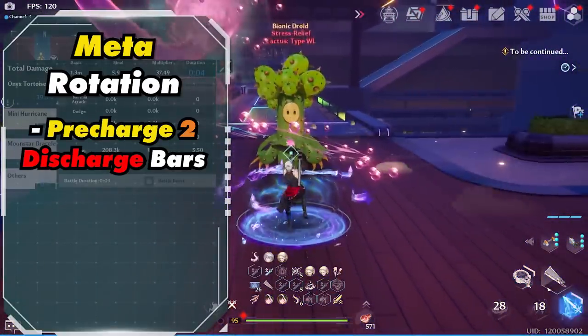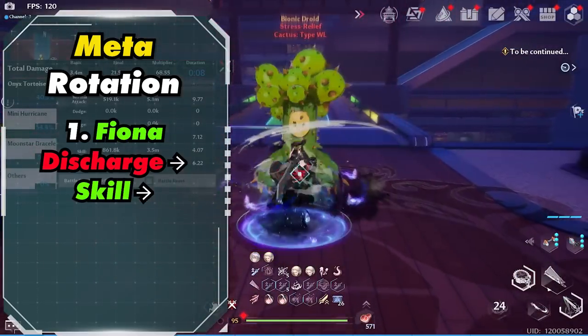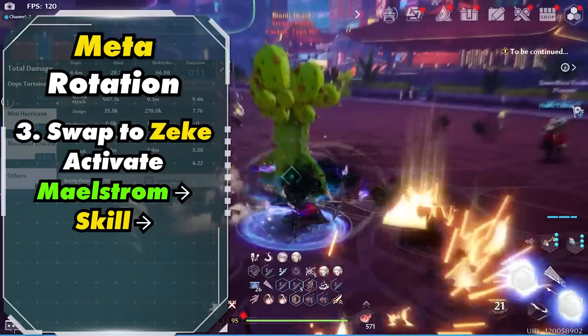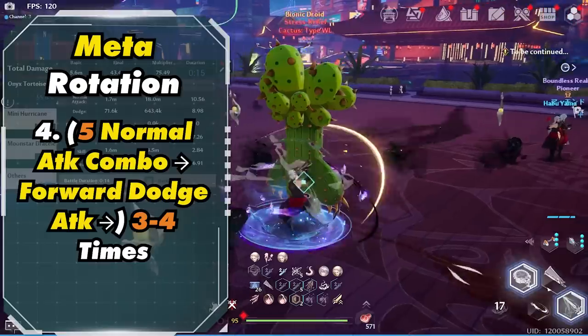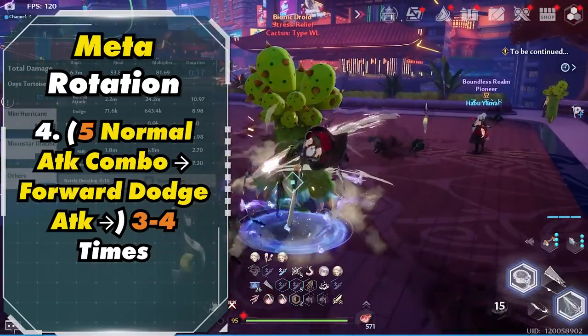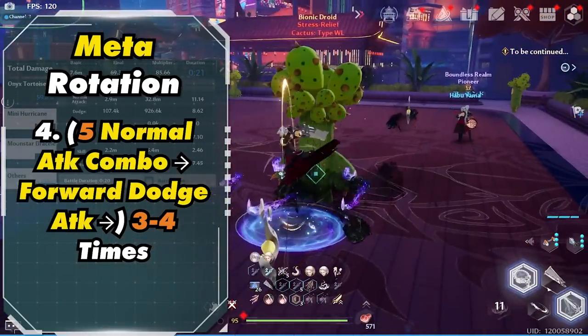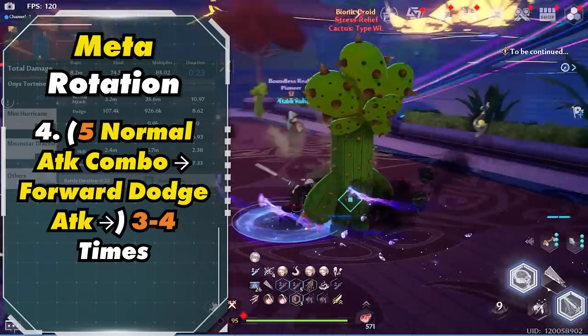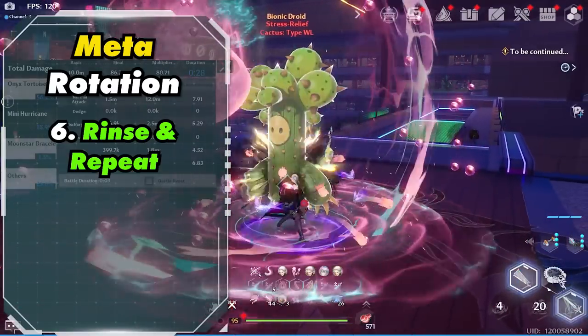Now let's talk about the rotation, which is really simple. Ideally you want to have two discharge bars for faster buffs. You want to activate Fiona's discharge into her skill, then activate Janono's discharge into her skill. Then swap to Zeke, activate Maelstrom, and then activate Zeke's skill. Then do Zeke's 5 normal attack combo — you should see him slam a sword on the ground, then quickly dodge. You want to do this 3 to 4 times, and swap when Maelstrom is at 8 seconds. Then simply rinse and repeat.